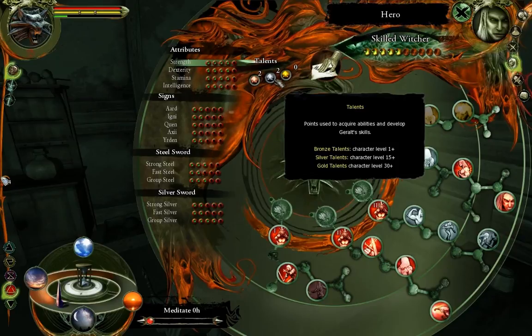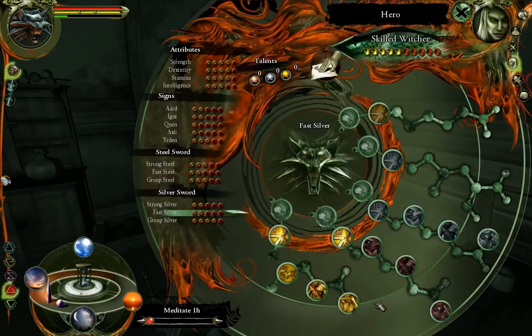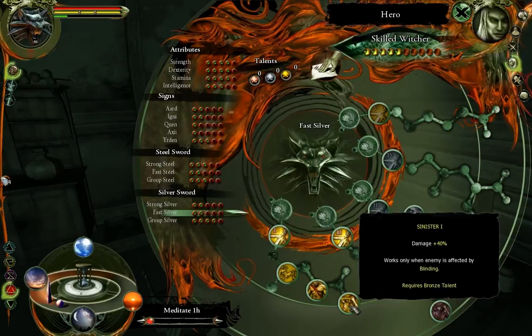Alright, so I got two silver and two bronze. I had two bronze, two silver. I took Sinister — damage plus 40%, works only when the enemy is affected by blinding. That's under the fast silver.